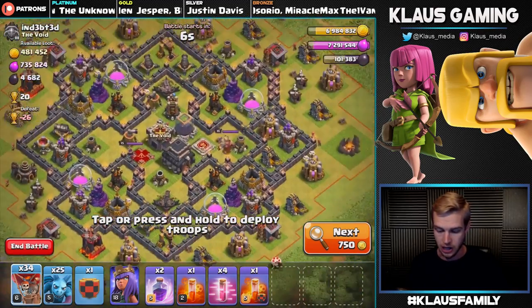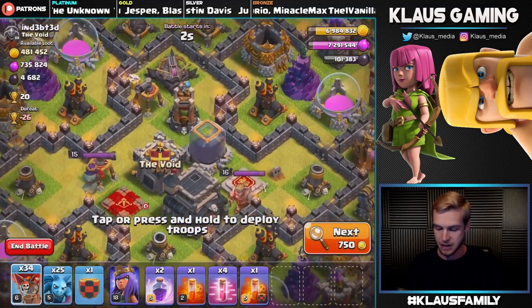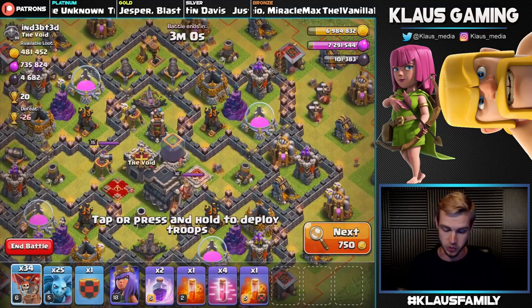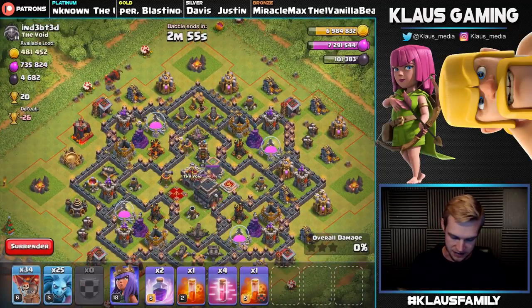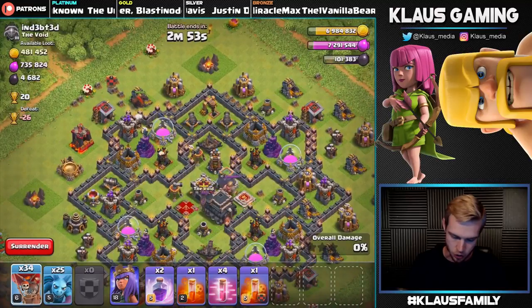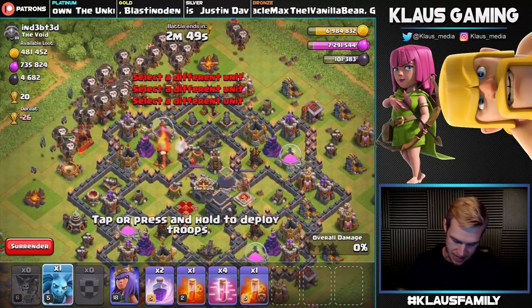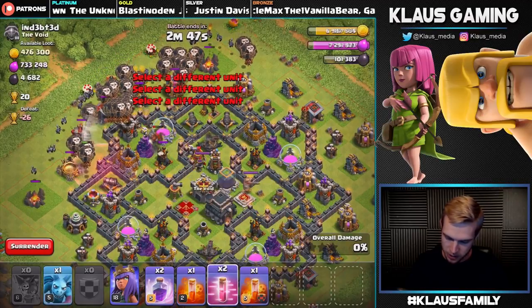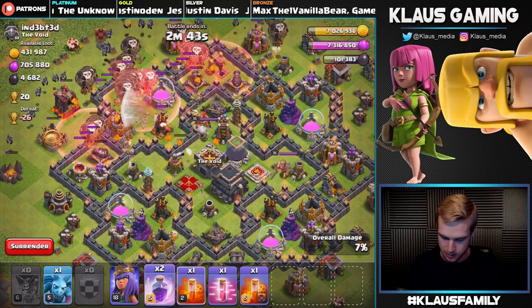We've got two Dark Elixir drills that are available from the outside, and then we obviously need that storage as well. We're gonna use our Lunian from the far left-hand side, coming out of the base directly at the Queen and directly after the storage. We put down all but one minion — we saved one minion.